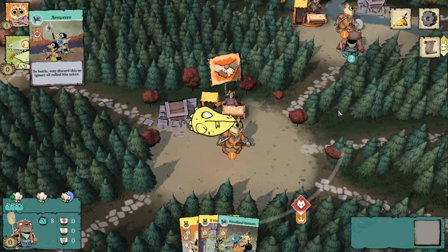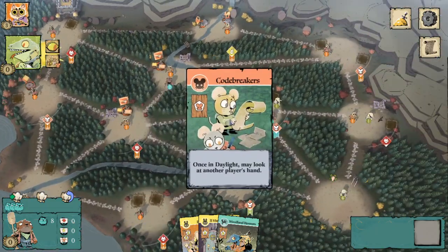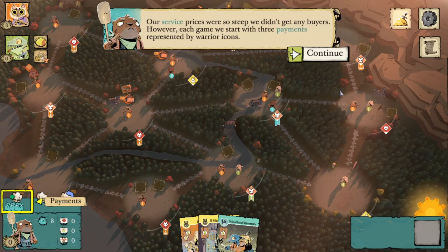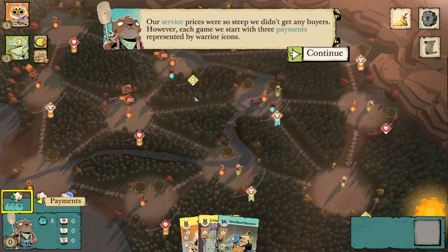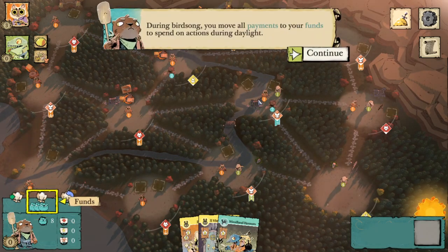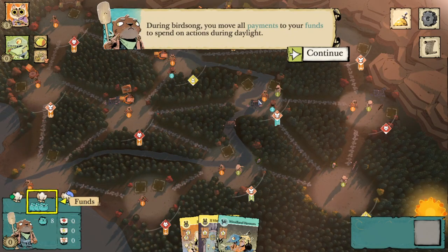The Lizard Cult is going to take a turn sacrificing and building a garden. Our service prices were so steep we didn't get any buyers. However, each game we start with three payments represented by warrior icons. During birdsong, you move all payments to your funds to spend on actions during daylight.